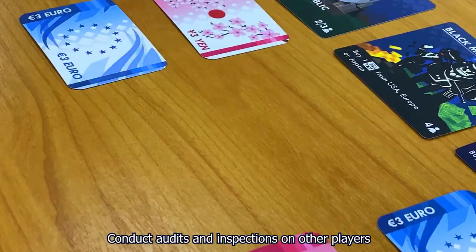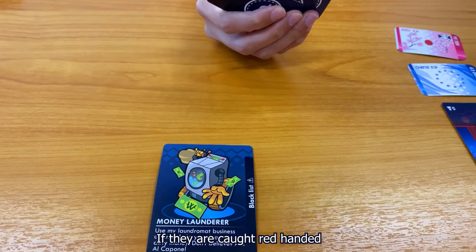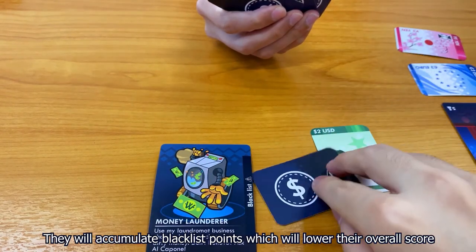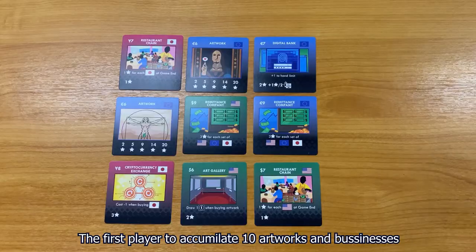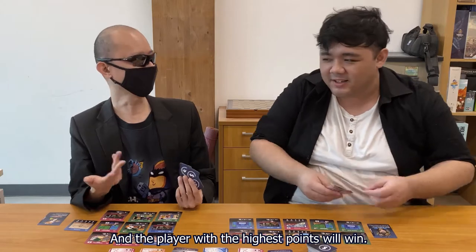Conduct audits and inspections on other players to check if they possess any dirty money. If they are caught red-handed, they will accumulate blacklist points which will lower their overall score. The first player to accumulate 10 artworks and businesses will trigger the end of the game, and the player with the highest points will win.